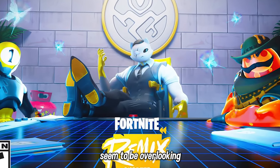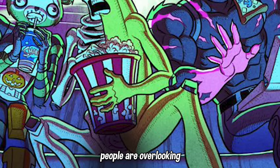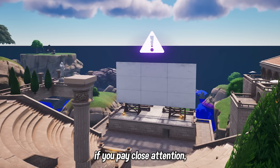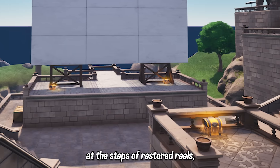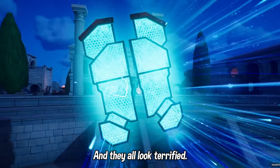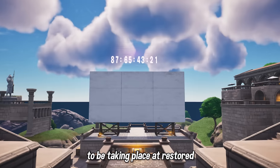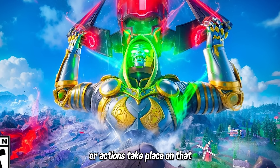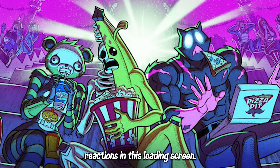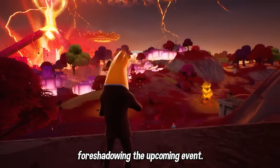Another Easter egg that most people seem to be overlooking is this loading screen, which was actually one of the free rewards earned as part of this year's Fortnite Mares event. What most people are overlooking is that this new loading screen is actually depicting what could be early scenes of the upcoming live event. If you pay close attention, all the skins are sitting at the steps of Restored Reels, basically watching the screen with what could be the Rift Beacon actually activating behind them — and they all look terrified. I think this was Fortnite's way of foreshadowing the upcoming finale event, teasing that it was going to be taking place at Restored Reels, and whatever cinematics take place on that screen are going to be very vital. This loading screen has been in-game for over a month now, and we're just now connecting the dots to this foreshadowing.